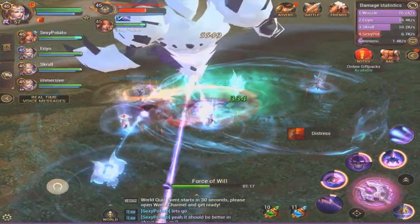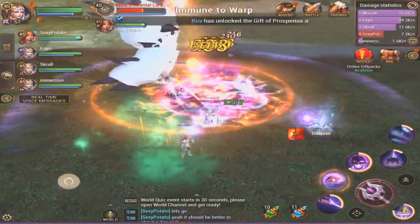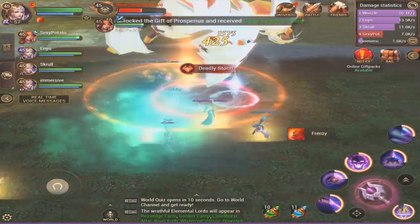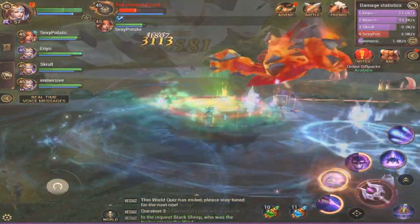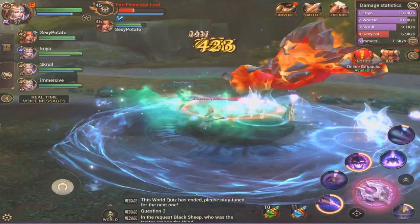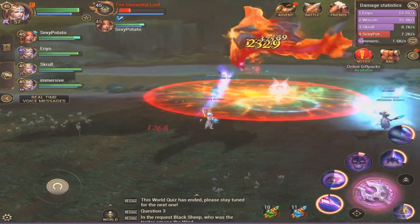Now it's stage 4 time. You have to kill 1 of each type of elemental lord — so wind, fire, water and earth — and the sneaky thing here is it has to be torture difficulty or above. So you can't kill hards, normals, or eases; it has to be tortures, nightmares, hells, and if you can kill above that then you are just insane.